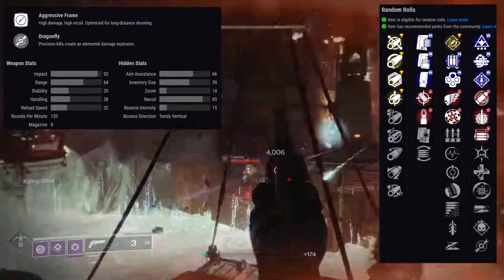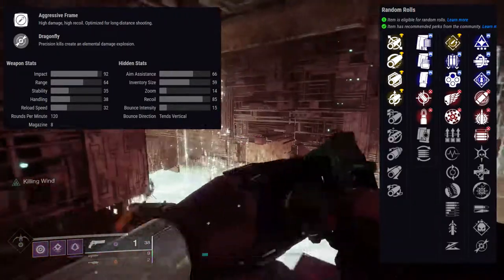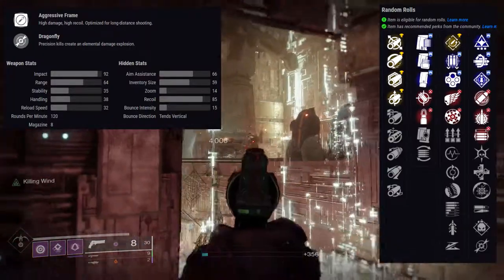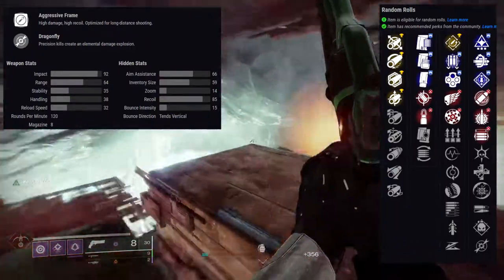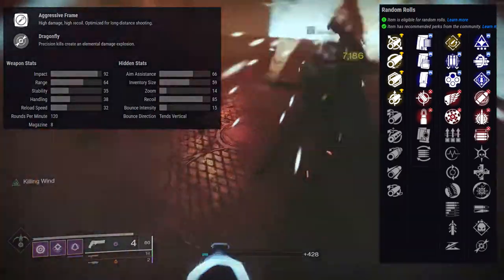The perks for Bottom Dollar: rapid hit, fourth time's the charm, outlaw, killing wind, rangefinder, surplus, pulse monitor, feeding frenzy, hit fire grip, subsistence, quick draw, and slide shot for the first row. For the second row: wellspring, multi-kill clip, rampage, eye of the storm, explosive payload, opening shot, unrelenting, disruption break, high impact reserves, demolitionist, and dragonfly.